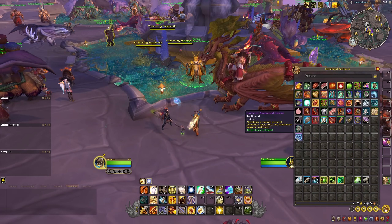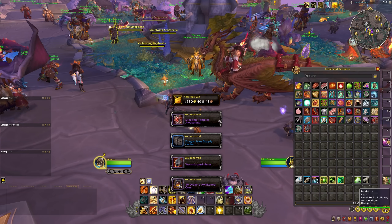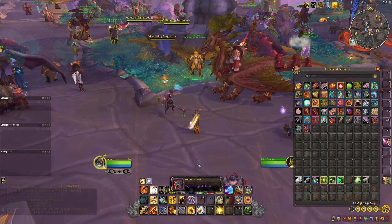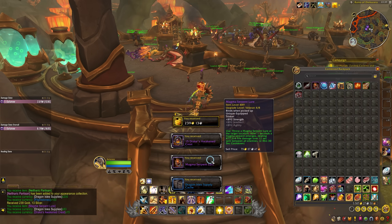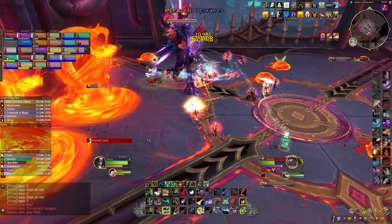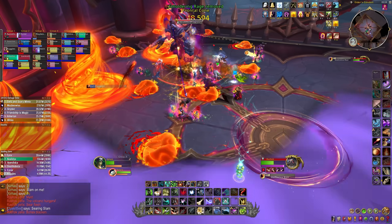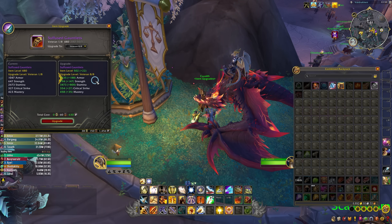Drake Crests are kind of easier to get your hands on because they're rewarded alongside all of the weekly open world content. The weekly Last Hurrah quest rewards you with Drake Crests, most of the awakened world content required to complete the weekly also rewards Drake Crests, and the cache you get alongside those events also contains Drake Crests. You can cap your weekly earnings without too much effort, so you don't really have to try in Season 4. With Whelpling and Drake Crests you can easily upgrade anything you get up to 502.